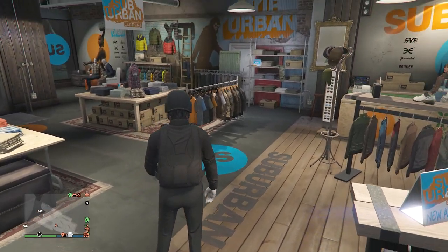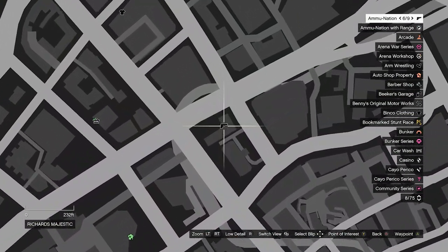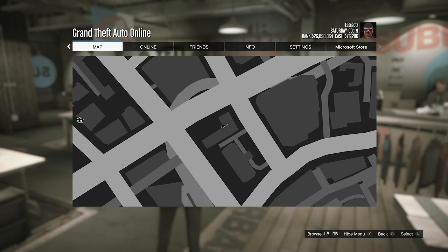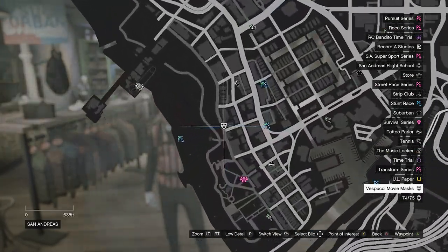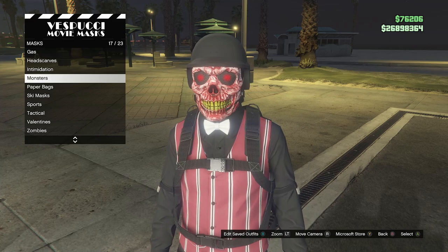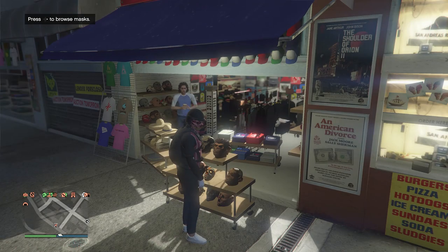Now for the parachute: pull up your interaction menu, go to style, go to your parachute, set your parachute to on, and for your bag set it to the black combat shoe bag. If you don't have it, go to any gun store on the map, go to parachutes or walk up to the front counter, go to parachute bags, find the black combat shoe bag, and buy it. Then pull up your interaction menu, go to style, parachute, set it to on — it should be set to the black combat shoe bag. Now head to the mask store.